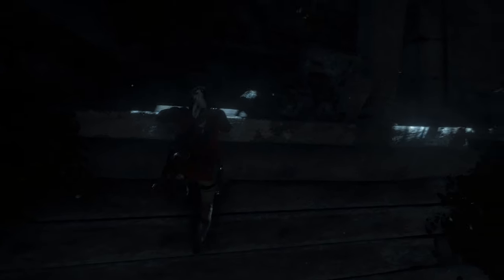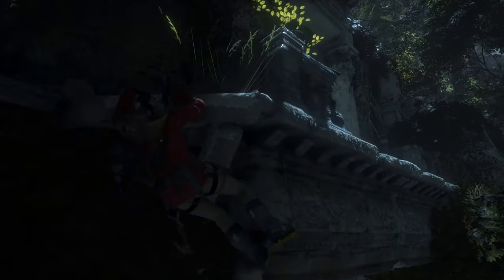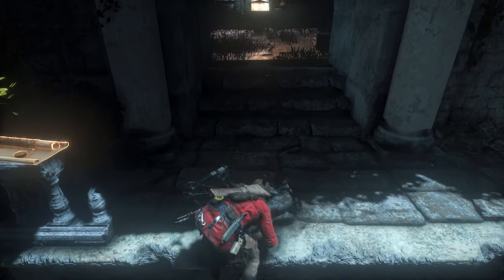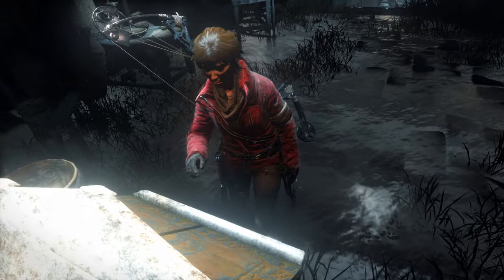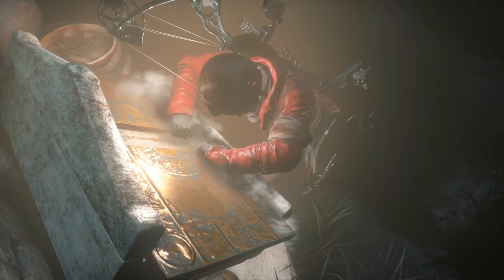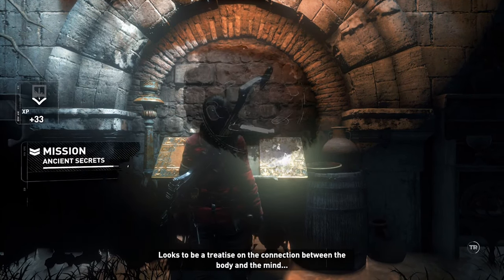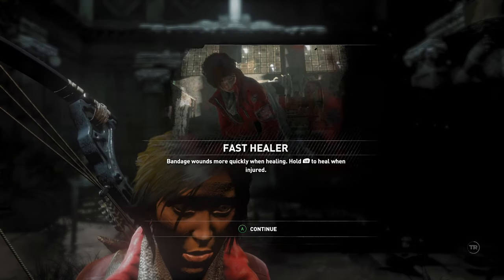Do we just jump up here? I think we do. Very nice, and we should be up now. Fantastic. The light in here is so weird. An old codex — looks to be a treatise on the connection between the body and the mind. Faster healer — ancient secrets. We have eight of nine.